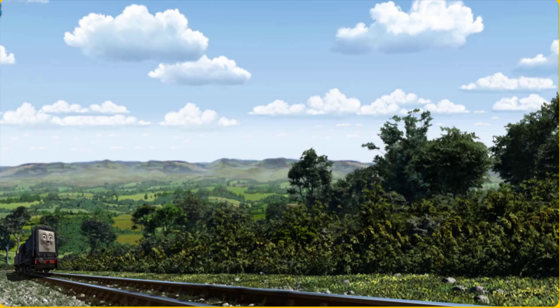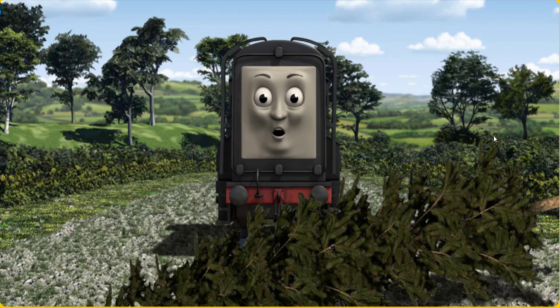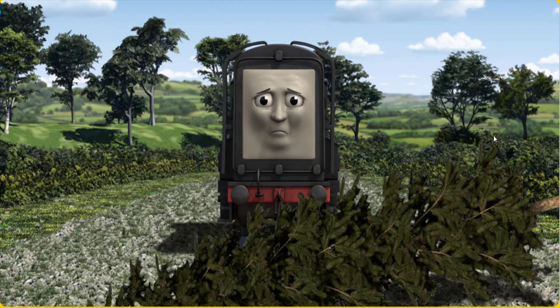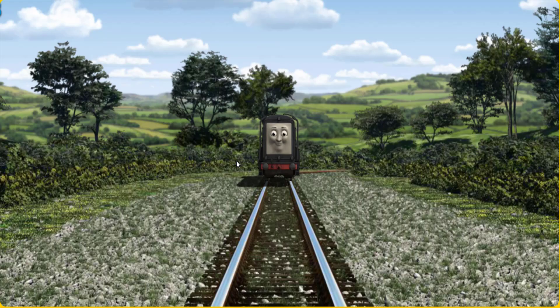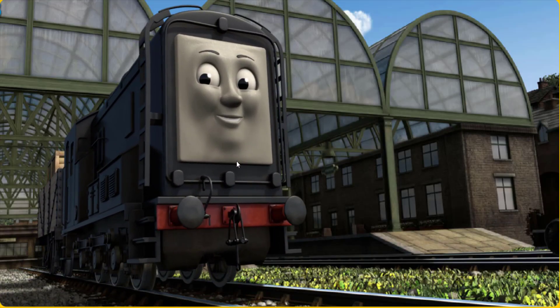Diesel went through the countryside. Suddenly, the tracks were blocked. Diesel had to stop. He would have to go another way. Find the track that goes nearest to the smallest haystack. Let's go! Diesel arrived proudly at Knappford Station. With your help, he was a really useful engine.